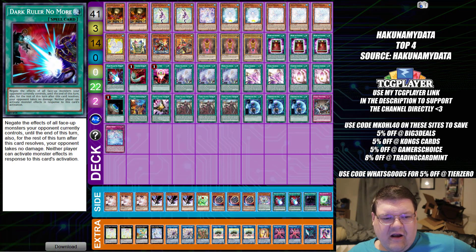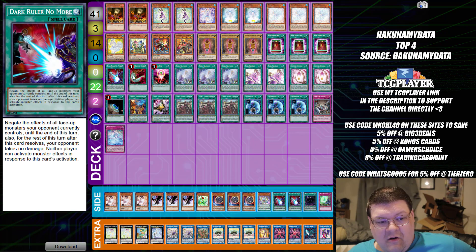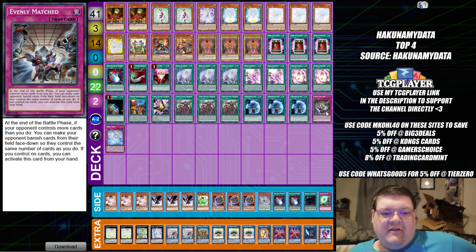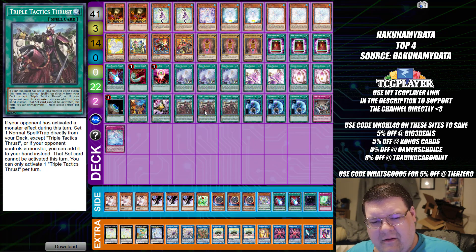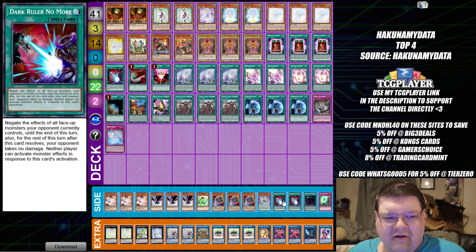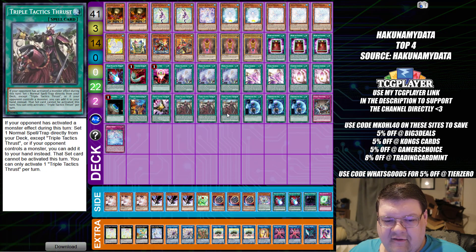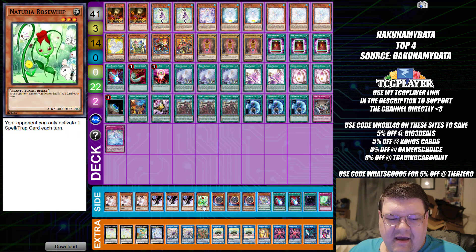We are running several one-ofs here. We have Dark Ruler and Duster in the main deck to thrust into. Whichever one-of you might need, you've also got Evenly Matched as a one-of, which tells me Thrust is an invaluable part of this deck's game plan. I know a lot of people can't afford Thrust right now, but it is one of the most powerful cards in the game. We're also running additional copies of Dark Ruler No More in the side. You have Herald of the Abyss to toggle off Thrust for the kitty cat deck, and of course Magical Deflector again — more and more people are going to get punished by this. Shout out to Sharia Rose Whip: your opponent can only activate one spell or trap card per turn. It's one of the most broken era cards in the game right now.